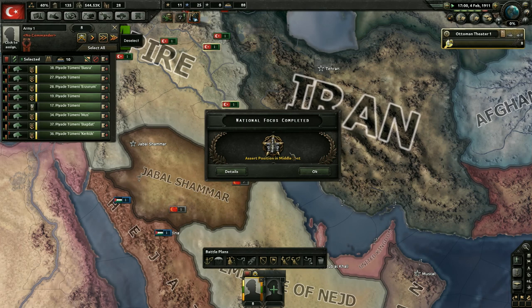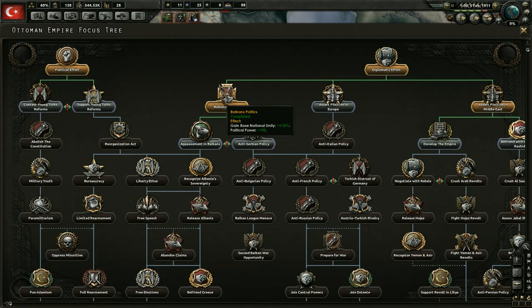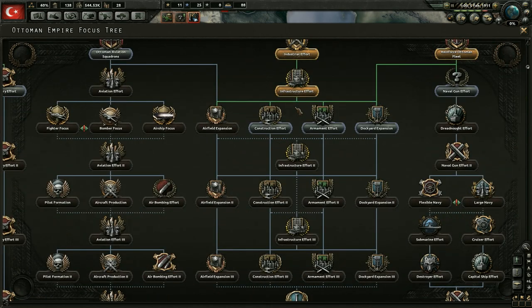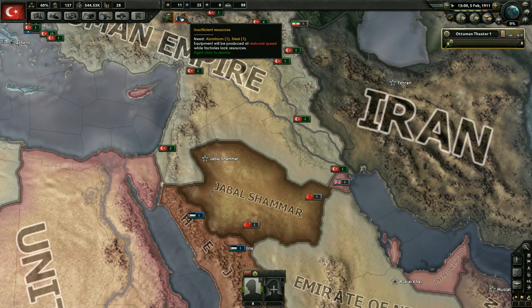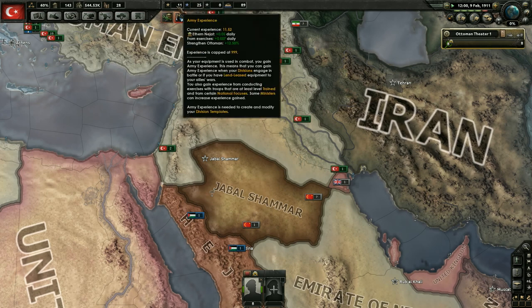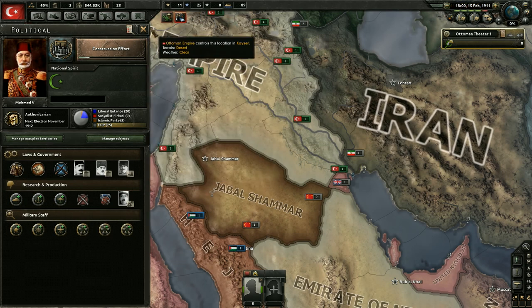These guys are almost done as well, and it looks like we have our national focus which is excellent. We got the 'assert position in the Middle East.' So we are in 1911 - makes me think we should start researching some of these industrial national focuses. Let's go and get another civilian factory - that'll help us build a little bit quicker. We're good on resources and just about everything else. Let's go ahead and get the military factory - the war industrialists.